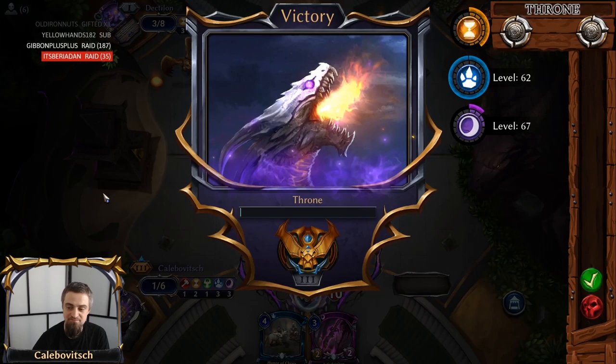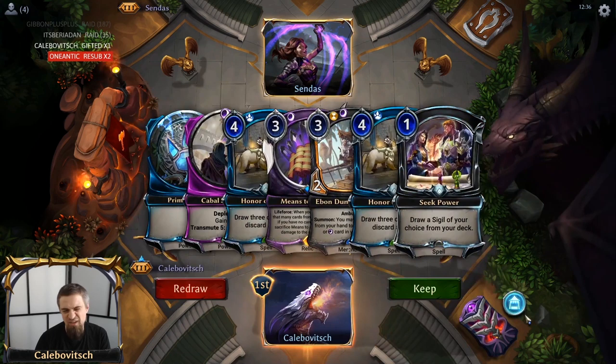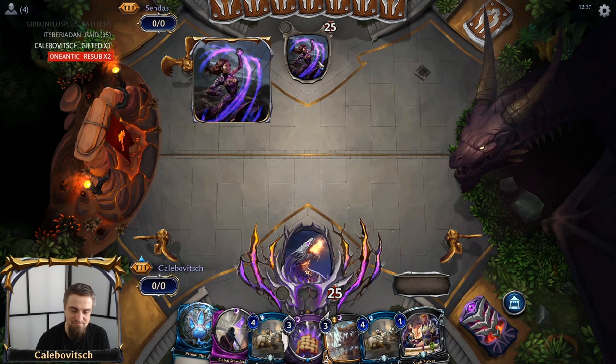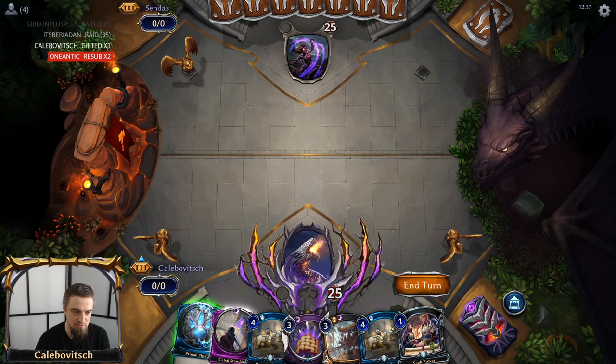On to game number two with the Aurelian Belcher Project — game number four if you count all the games in this video. Three power, Means to an End, some card draw, a smuggler. What more do we need?